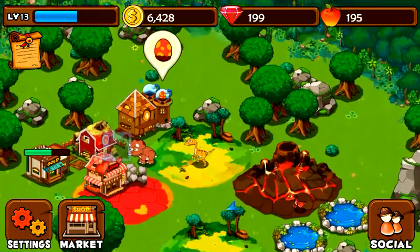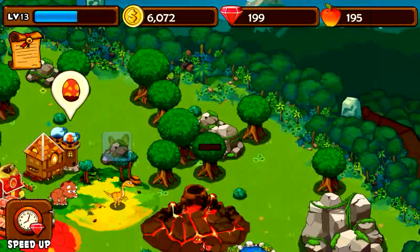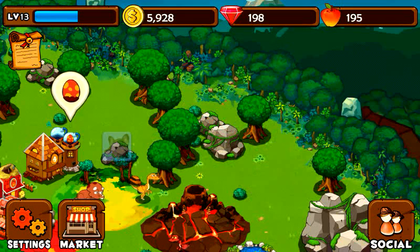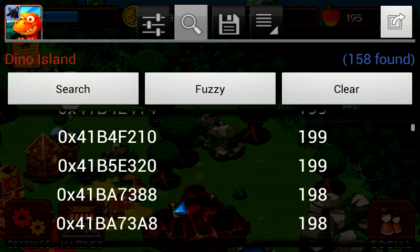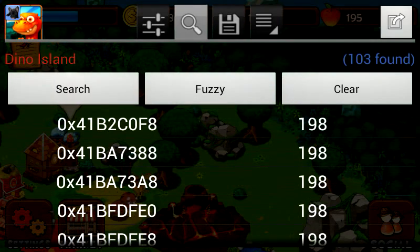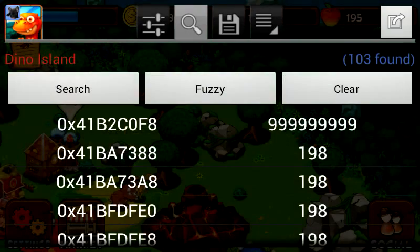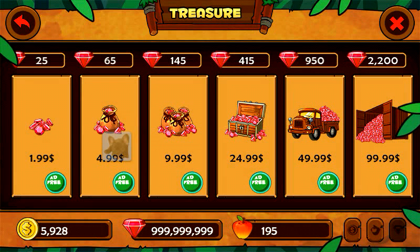Let's change that — maybe it's easier for me to search the string. Go into Game Guardian, enter the new value, take the first string again, do a long press, and enter all 9s. Go out of here, press again on the diamond, and as you can see we have the right string.